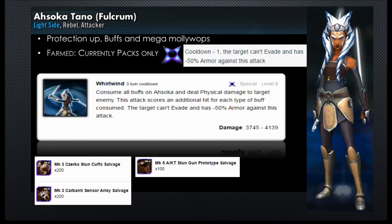Then she has her other special, the Whirlwind. This is when she consumes all buffs on Ahsoka and deals physical damage to a target enemy — this attack scores an additional hit for each type of buff consumed. So you run her Meditate special to get all those buffs, and then you do the Whirlwind for a big mega mollywop on someone. This thing does have a zeta: the target can't evade and has minus 50% armor against this attack, and it takes the cooldown down by one. So if you don't have the zeta, your cooldown is four and you don't get that armor reduction. But if you get the zeta, this might become a mega mollywop one-hit killer.